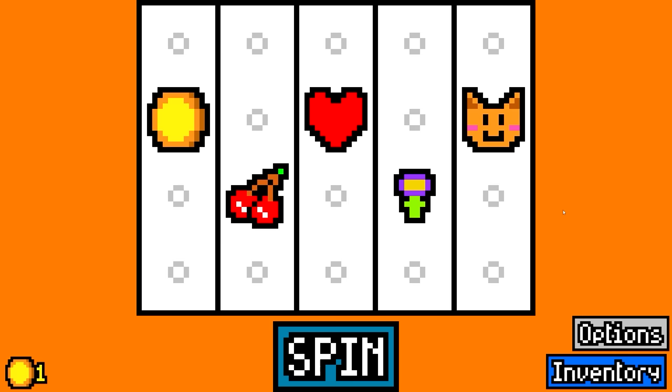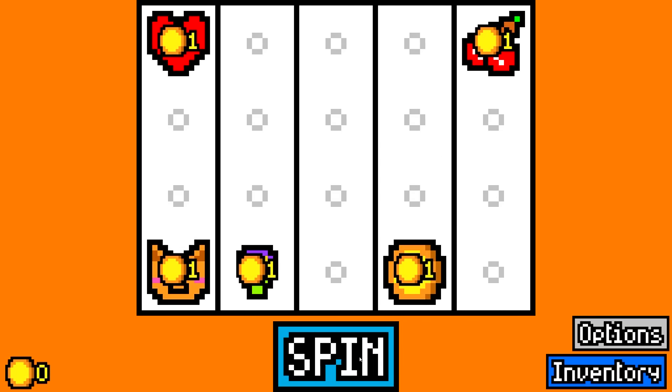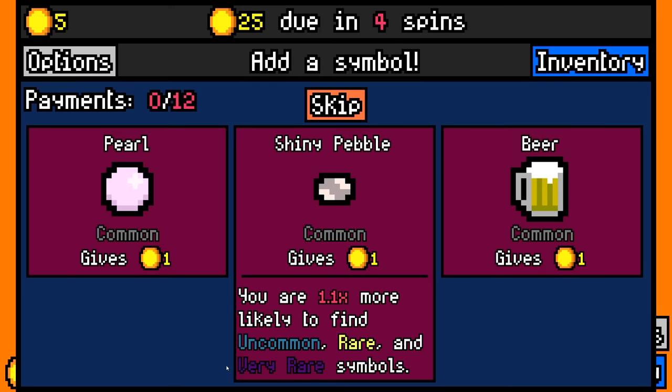We broke it once, we can do it again. We just need a little luck, and here's a cat. We've got five spins to make $25. So far, we're perfectly on pace.